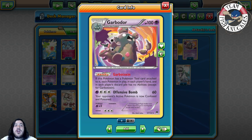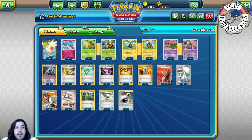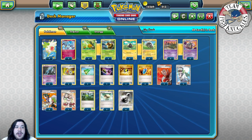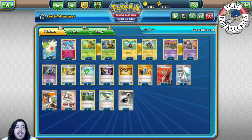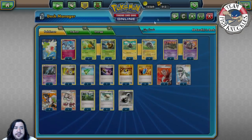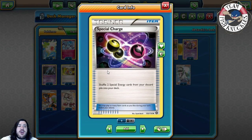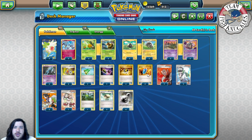Yveltal is playing Garbodor for a reason, so of course we're going to play it as well. We have 28 Pokémon but eight of them help us set up. For Acrobike: look at the top two cards of your deck, put one in your hand and discard the other — this helps draw through the deck quicker and discard more Pokémon. Two Revitalizer to put two Grass Pokémon from the discard pile back into your hand. Two Special Charge to shuffle two Special Energy cards from the discard pile back into your deck so you can reuse your DCEs.